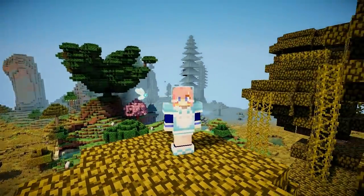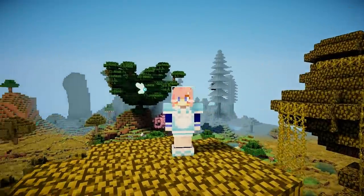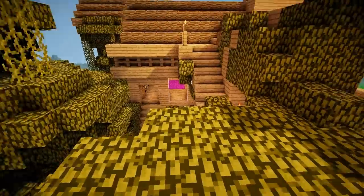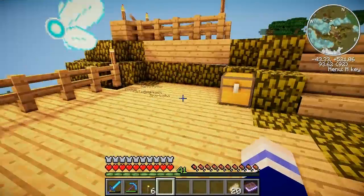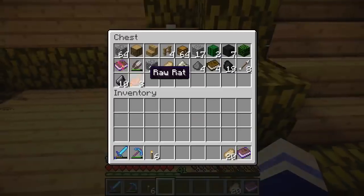In case that didn't give the game away, in today's episode we're going to be hatching some of our dinosaur eggs, which I have cleverly hidden away in the secret room. To retrieve them, we're going to need some raw rats.